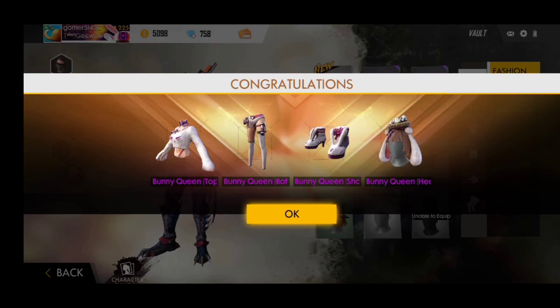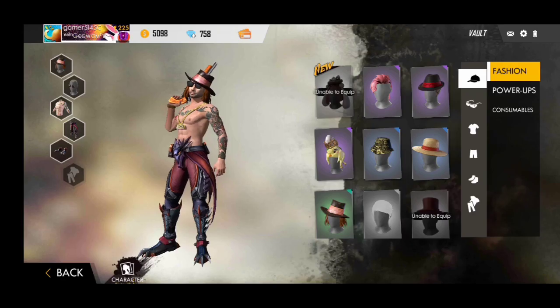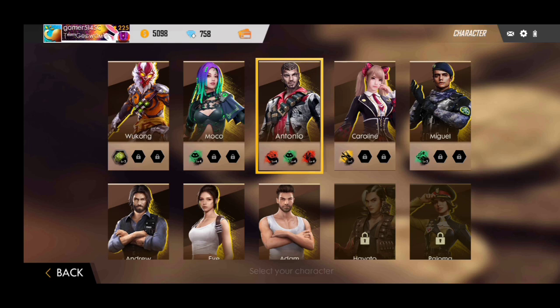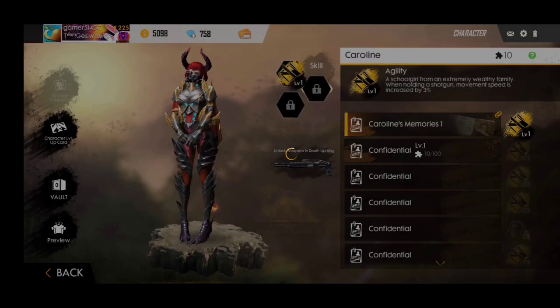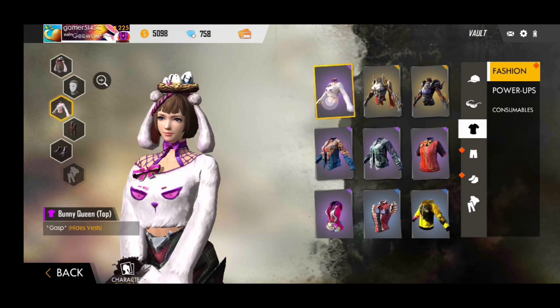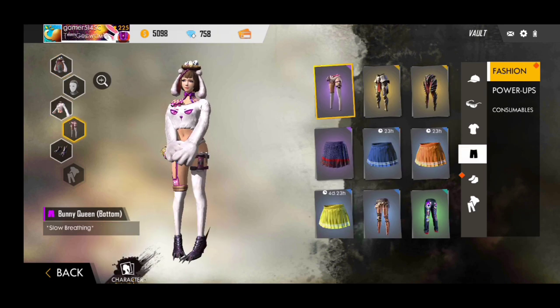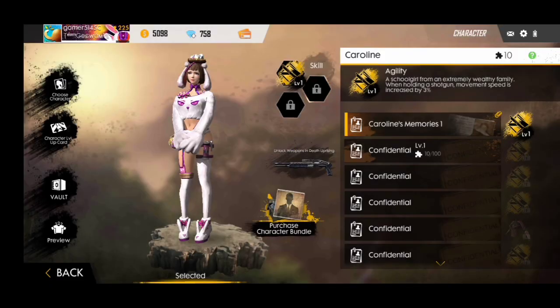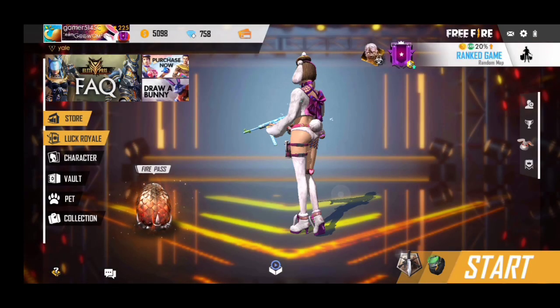But I have got a female dress here, so I am going to open it. You can see I have got a female bunny dress. Let's see how it looks. I got a ladies bundle — let's see how it looks like a female dress.